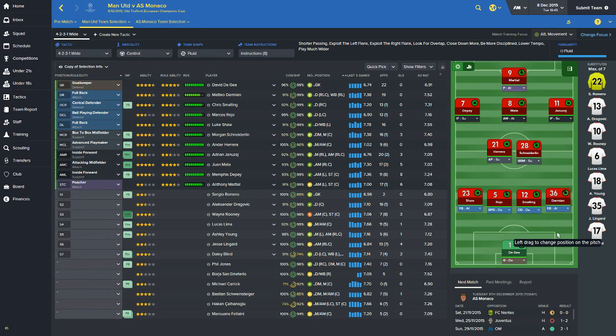This is going to be the starting line-up for the game against Monaco. We will be starting with De Gea in goal. Damian, Smalling, Rojo and Shaw consist of the back four. Schneiderlin and Herrera in midfield. Yanezai, Mata and Depay behind Anthony Martial. On the bench we have Romero, Dragovic, Rooney, Lima, Ashley Young, Jesse Lingard and Daley Blind. Let's get this game underway. Hopefully we can get off to a nice winning start. If we win this game, we'll be through to the knockout stages of the Champions League.